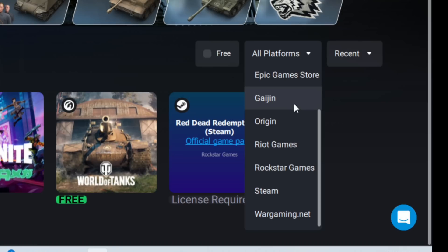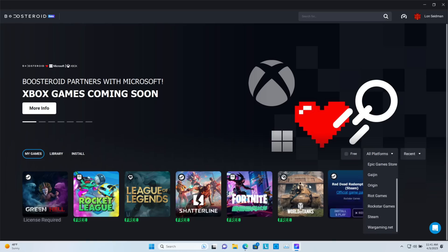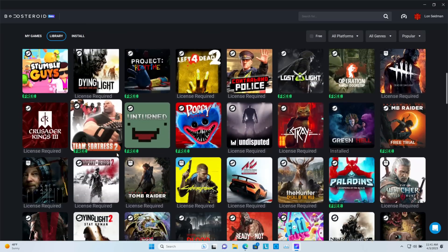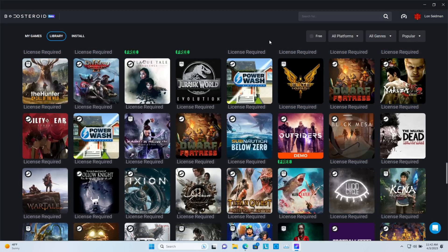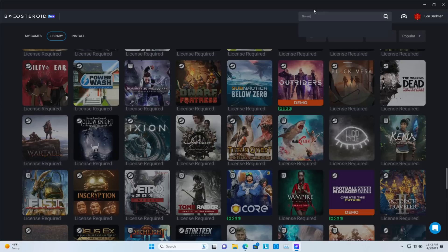Boosteroid is a streaming service, but you have to buy the games on Steam and other platforms first — they don't give you any games as part of the deal, although there are free games on those platforms that you can stream through Boosteroid. Not every game is supported, similar to the issue with GeForce Now, though I found games supported on Boosteroid that aren't on GeForce Now. Likewise, some games on GeForce Now like No Man's Sky aren't available on Boosteroid, so it's six of one, half dozen of the other.